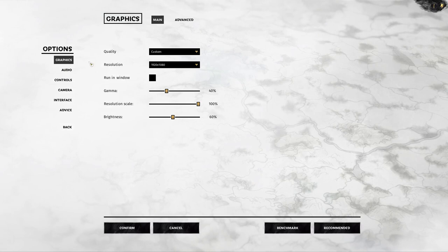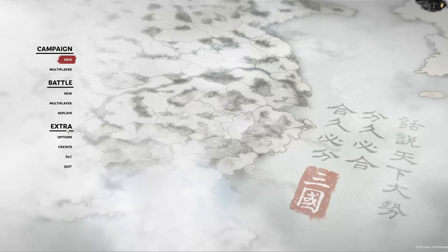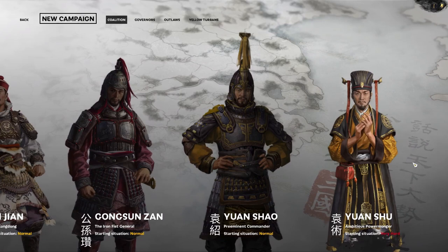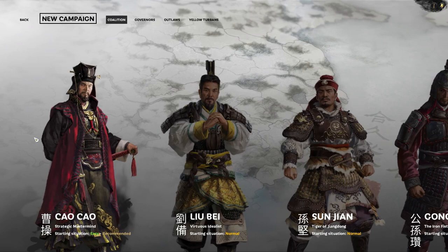Graphics-wise, I'm using Records mode for post effects and everything else is pretty much ultra. Let's go ahead and start a new campaign. Not only am I new to Total War basically, I'm not great at strategy games, so if you see some really obvious stuff I'm missing or doing completely wrong, just let me know and I'll do my best to adjust and learn.